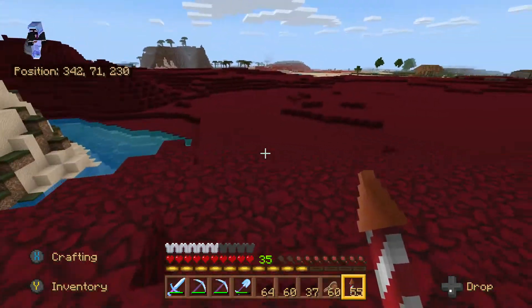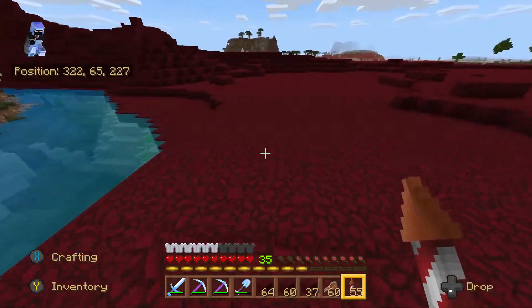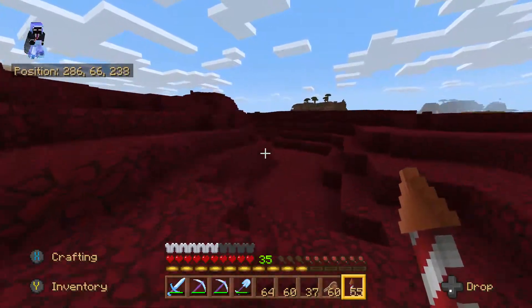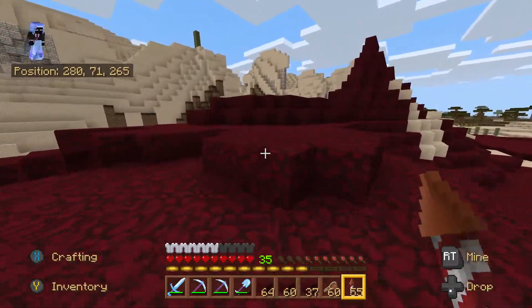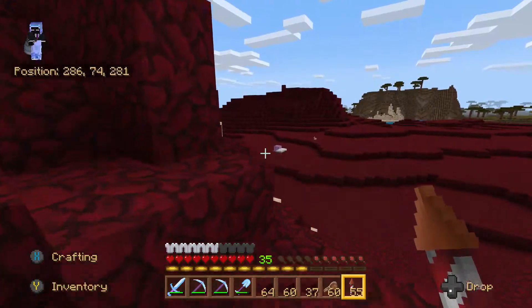I really don't want to keep spoiling it, but phase three — we are planning to put a ton of nether fortresses all around. Big fortresses, really good-looking ones. Not like the ones you find naturally in the nether, but custom ones. I'm going to build them myself. They're probably going to be made out of nether brick mainly, but it's all going to look good.